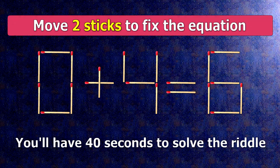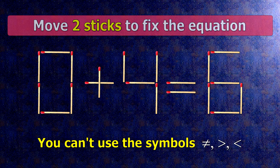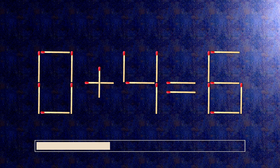We have the equality 0 plus 4 equals 6. Our equality is wrong. We need to move 2 matches to make our equality correct.